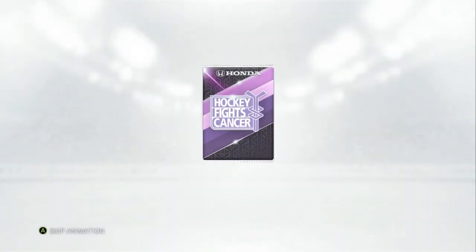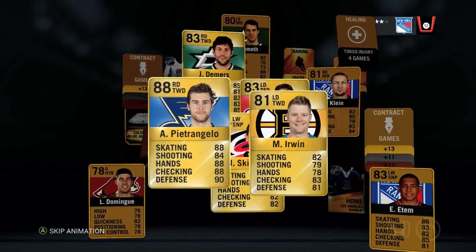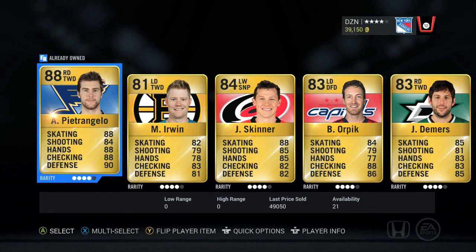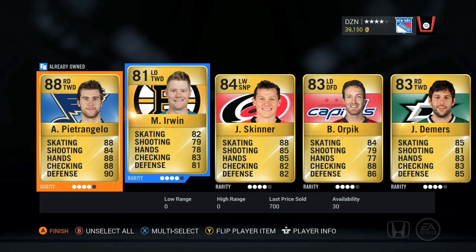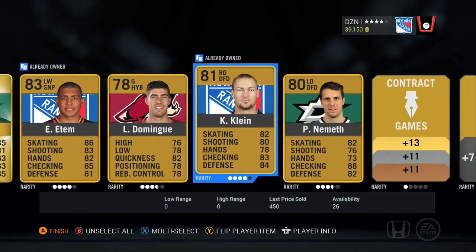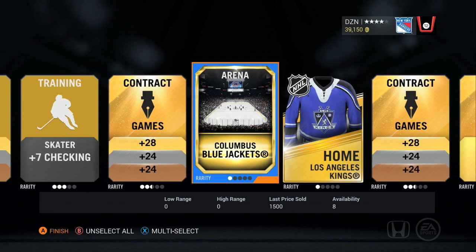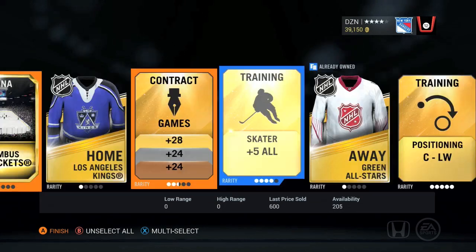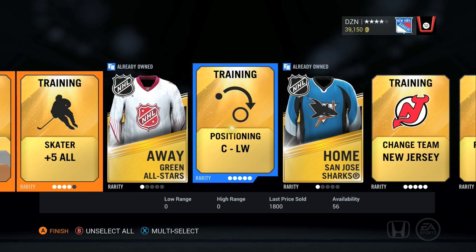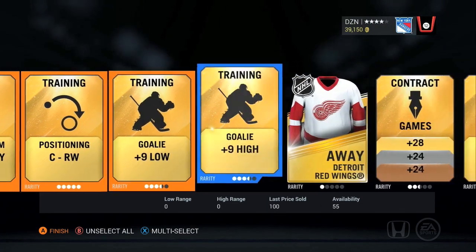Since I had such good luck with these packs, I was thinking alright — and once again, another Pietrangelo coming through. I ended up auctioning off Alex Pietrangelo and got about 50k back, which I turned into a Tuuka Rask. So that was a pretty good trade — I took that and put it towards my team.